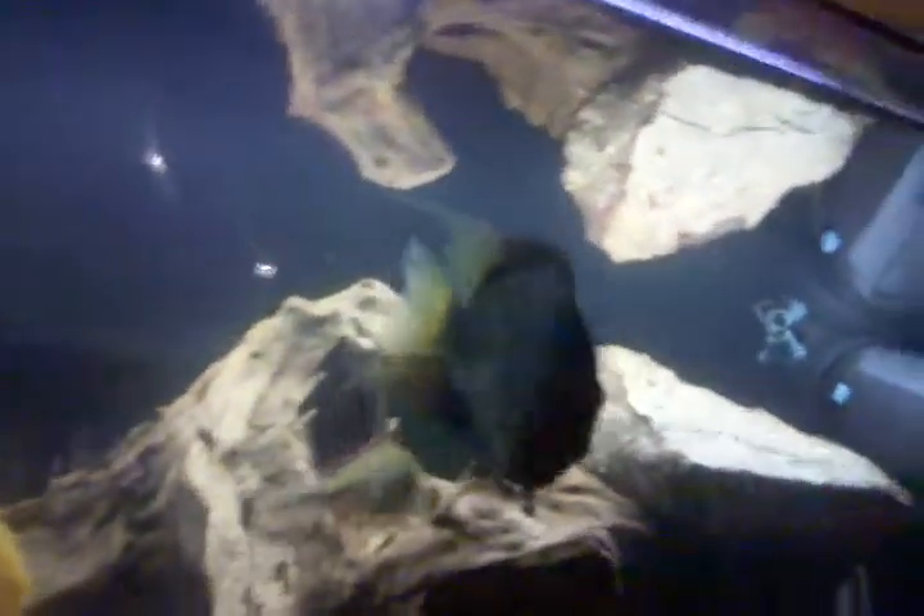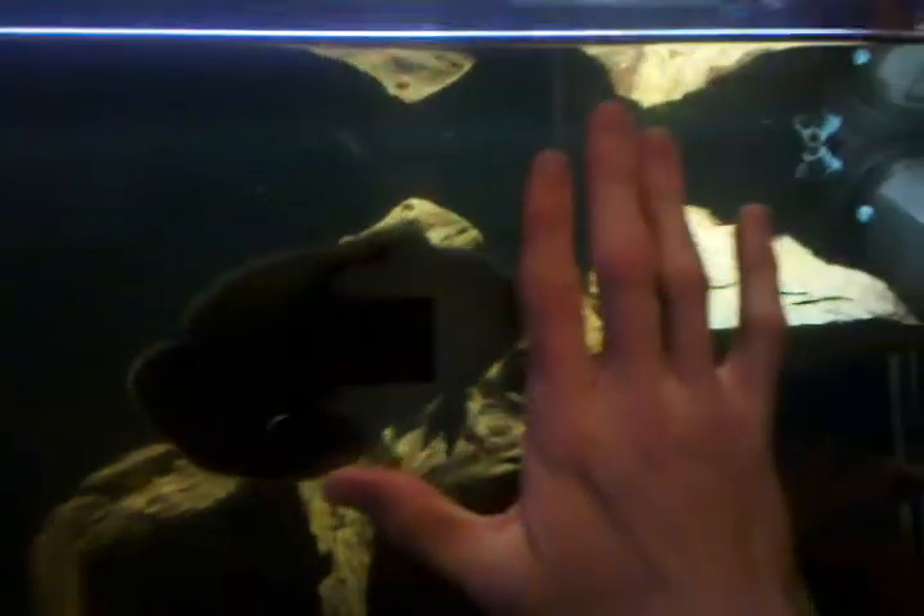I wonder if I turn on the light if it'll be easier to see — you can see the color is a little better here. As you can see, the water level is kind of low and I need to definitely vacuum the bottom because there's a lot of crap on the floor down there. But I'll run down the fish real fast. Got my green severum here — you can't really see because it's pretty dark. My Oscar here who's getting pretty big compared to my hand. My pike here who's starting to get some stripes on his top there.